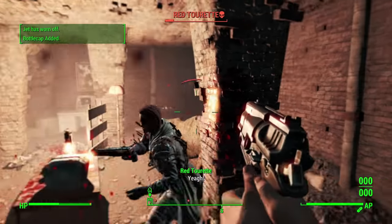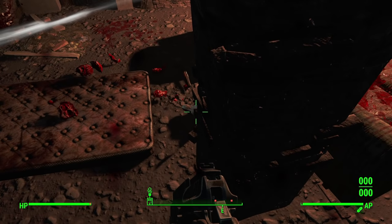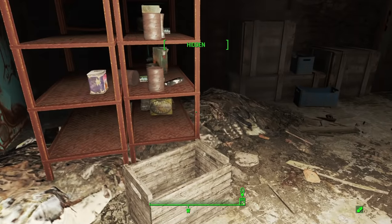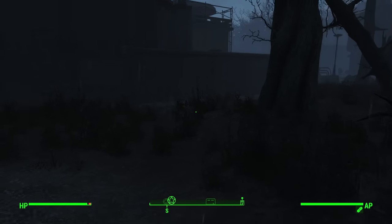Thanks to some Psycho, Medics, and Jet, as well as a few Stimpaks I'd managed to gather while inside, I was more than able to deal with Red and from there deactivate the rest of the turrets, meaning I could rob the place blind with little to no resistance. Once I was finished gathering healing supplies, I left and began heading south until I hit Fort Hagen.